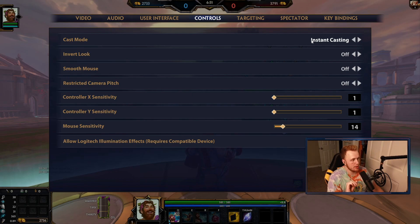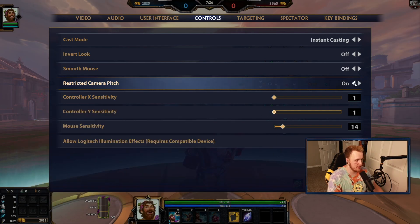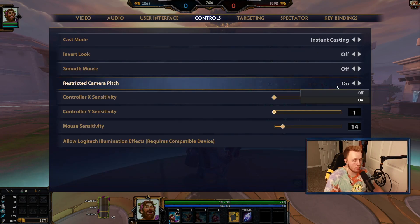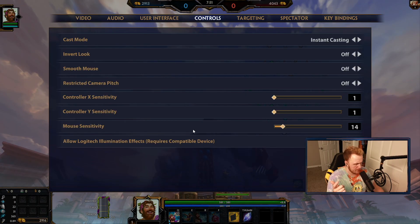Cast mode: I think normal casting is good until you've played enough SMITE that you kind of know where each ability goes, and then instacast is the quickest option. A millisecond sometimes gets you killed in SMITE; being able to cast a millisecond faster than normal casting is just better. Invert look off, smooth mouse off, camera pitch also off — I tweeted about that today. Turn restricted camera pitch off — not being able to look past a certain angle is a really newbie thing to have on, like training wheels. Mouse sensitivity 14, DPI 1600. I used to have it at 15, turned it down one, and it felt nice so I kept it.